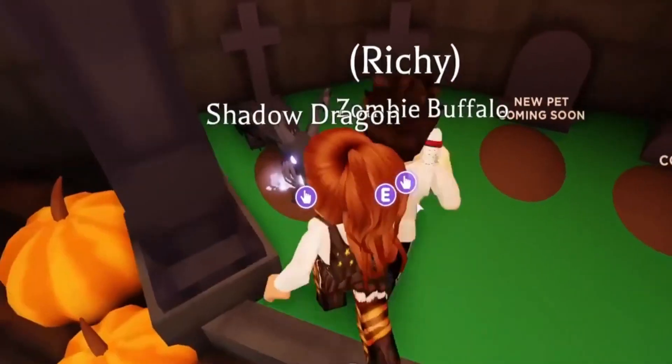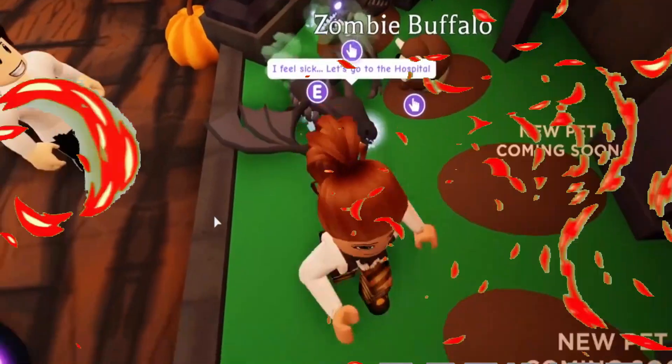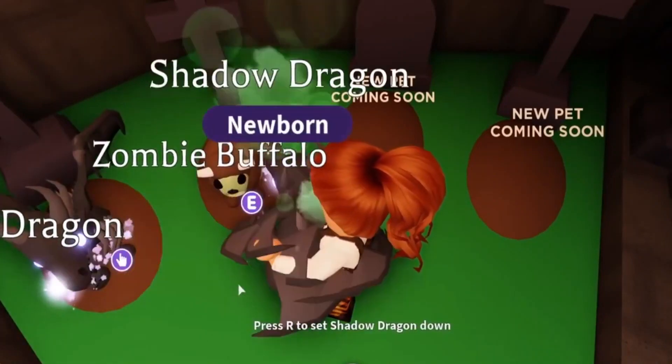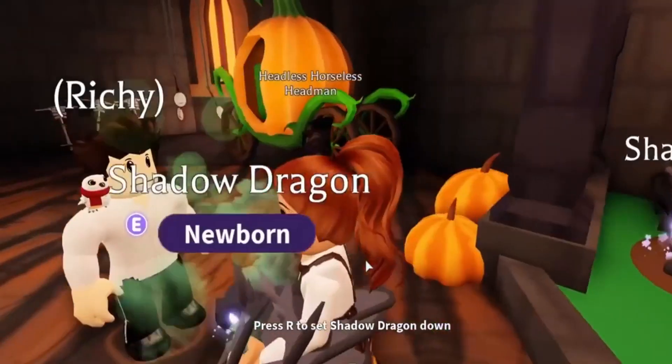This rare pet is black in color and has a rather skeletal appearance. Some of the notable physical characteristics of this pet are its horns, arched snout, lavender glowing eyes, tongue, wide wings, and visible spines. When not in motion, this pet sits on the ground just like the Frost Dragon.